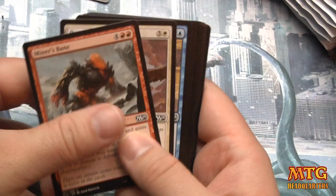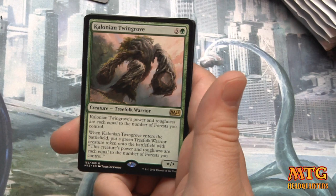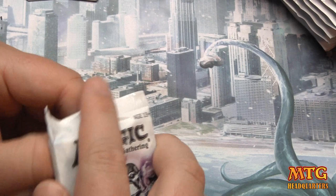I can see that card being very fun in some constructed decks. Hot Soup here, Roaring Primadox, Geist of the Moors, and Chord of Calling — six mana, its power and toughness equal the number of forests you control, and when it enters the battlefield put a green Treefolk Warrior creature token onto the battlefield with the same stats. Our first foil is a Gather Courage.